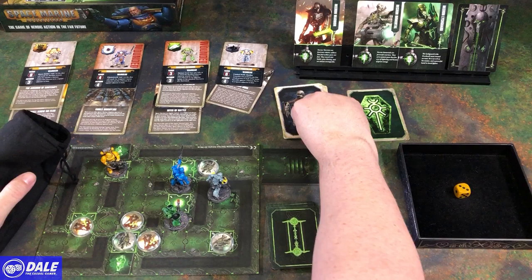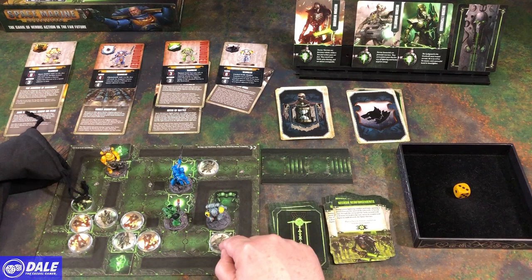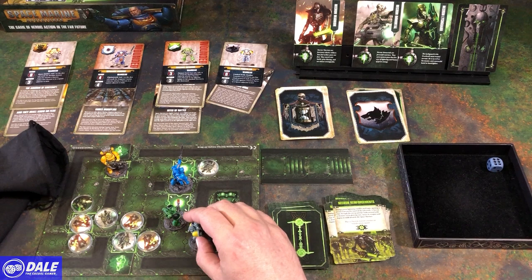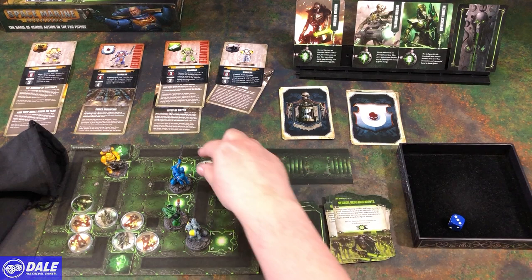Necrons again — area 1, back here. Area 1 again — 1, 2, and 3. Frostclaw: 1, free attack, back — 2, 3. He's going to shoot and miss. Just need a 3 on that one. Action 1, 2, 3, 4.